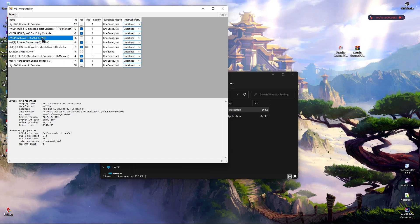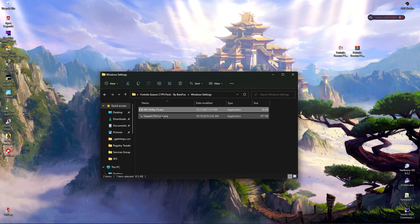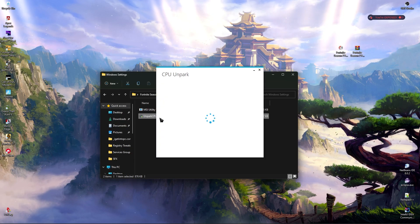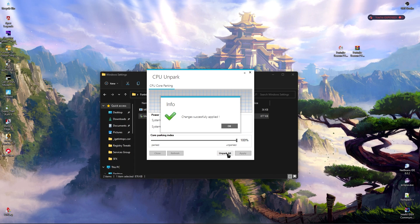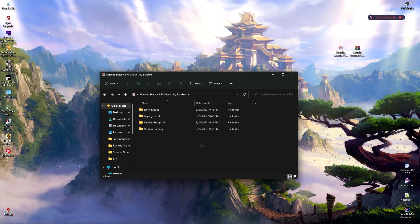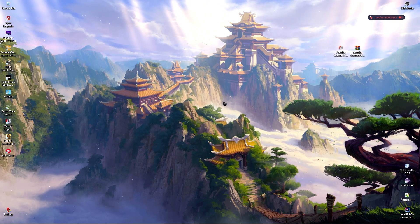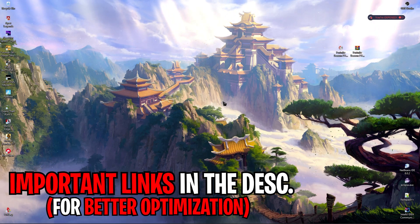In MSI Utility, search for your GPU and change it from Undefined to High, then click Apply. Last but not least is Unpark CPU Cores — double-click on it and the Unpark CPU tool will pop up. Simply click Unpark All, then click Apply, click OK, and close it.